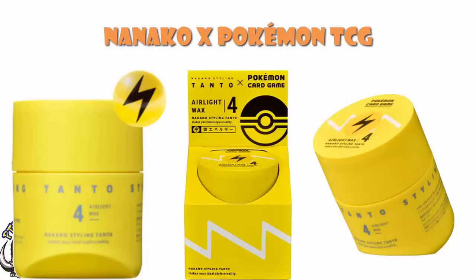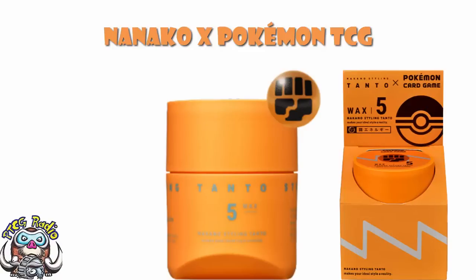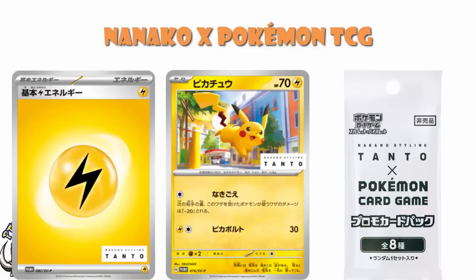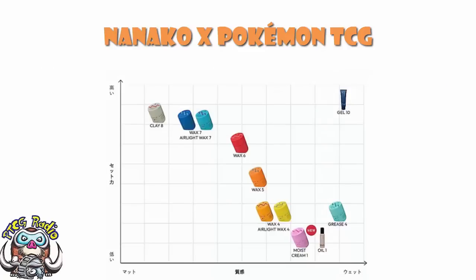And they've essentially assigned each one to a type of styling. I leave in three weeks and I legitimately have no idea which of these I need. Like, do I go for the Fighting one just because I like Fighting cards in the game? Is that dumb? I don't know, ladies and gentlemen — probably, to be honest. But it seems that when you buy one of these, you get yourself a random promo pack. And in your random promo pack, you get one of eight cards with a corresponding energy. And yes, the energy card is stamped. Hang on a second — I found a graph which I think explains which of the ones I actually need.